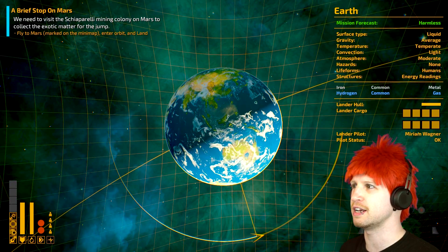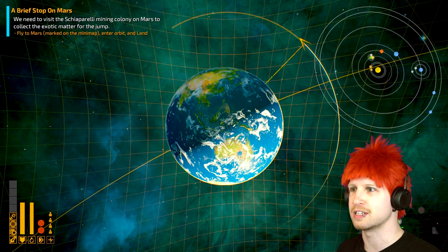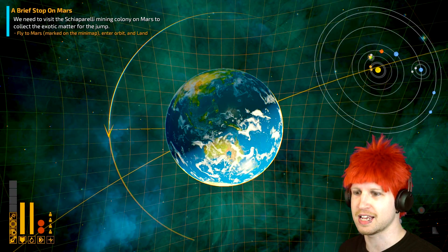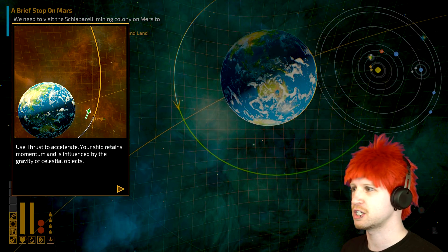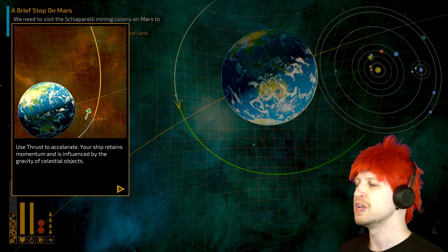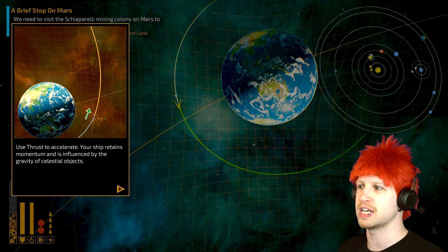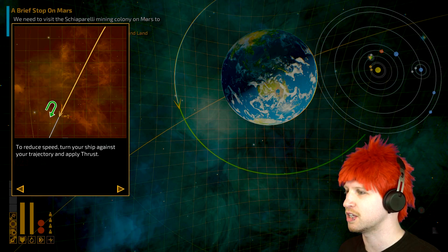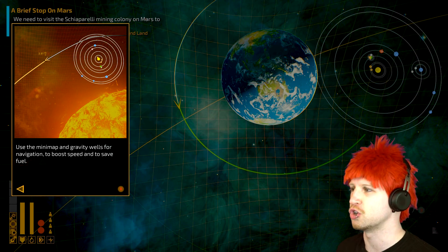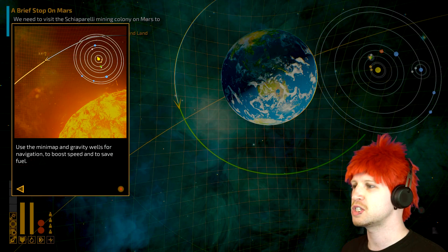You can use the thrusters to accelerate your ship and retain your momentum, influenced by the gravity of celestial objects. We're trying to force ourselves out of the gravitational pull. To reduce speed, turn your ship against your trajectory and apply thrust — pretty much a complete reversal. Use the mini map and gravity wells for navigation to boost speed and save fuel, which is a very important thing.